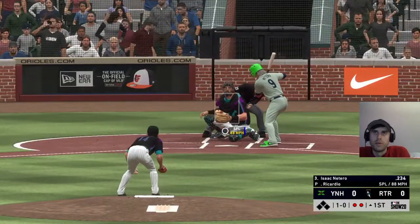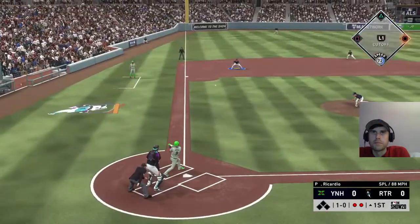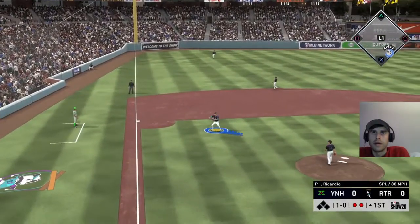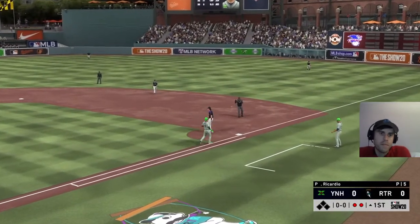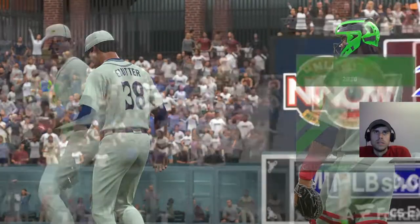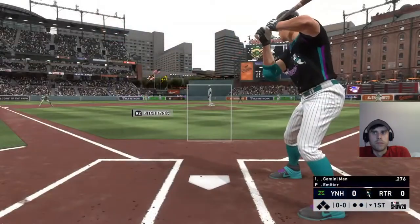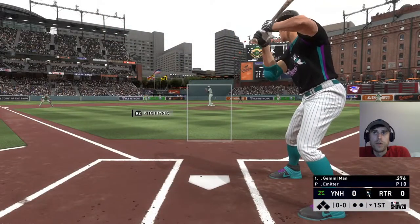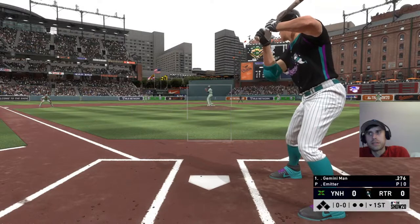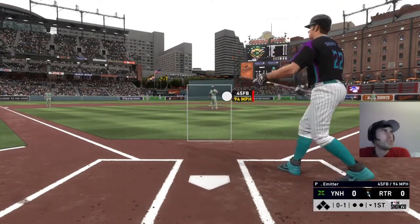So as I was talking about before, we won the first two games of this series pretty handily. The second game was a little closer — just a two-run win. But this would be a nice one to sweep. We do have Ricardio coming up on the mound. So our right fielder is going to be Langtry.